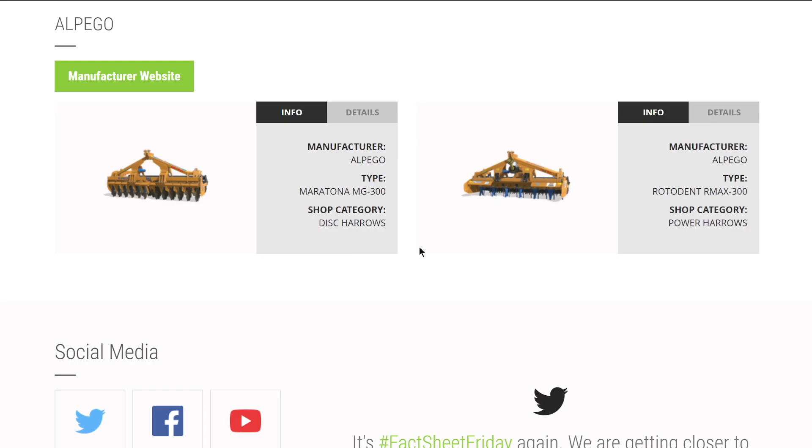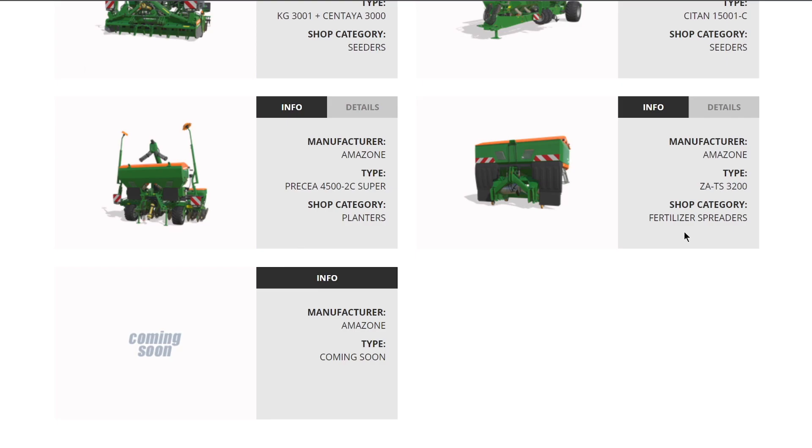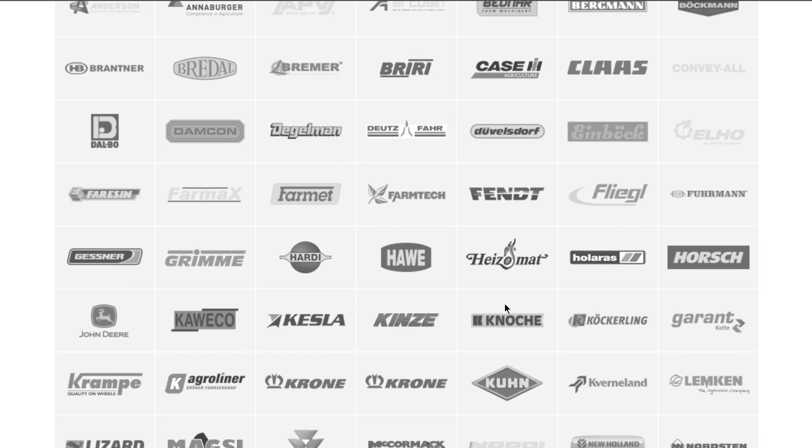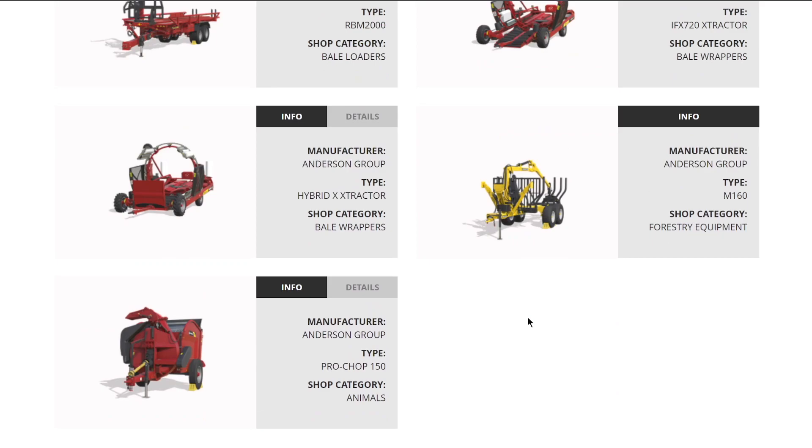Moving on, we have Alpago with a disc harrow and a power harrow. From the brand Amazon we've got a bunch of stuff with more coming: cultivator, power harrow, seeder, planter, and a fertilizer spreader - nothing new in there this week. Brand Amity - we have their beet cart and wagon, that's it. From Anderson it looks like we are full now - we have their Bio Baler which does poplar bales, and a bumper that goes on the front of your tractor.